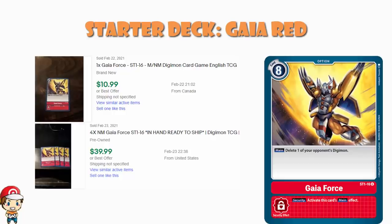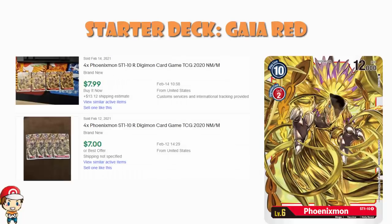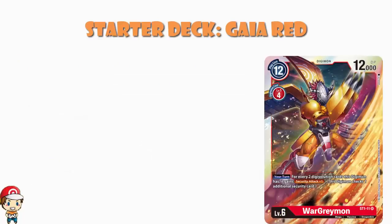Gaia Force might be the poster child of the theme deck, but let's not pretend it's the only good card in there. Phoenix Mon is not a bad card — it's your average big vanilla card, a 10-cost to play with 10,000 power. These tend to go for somewhere in the region of $1.50 to $2 each, with a playset on eBay for about $8. That's about another $3 just on the two Phoenix Mon. There's also the foil War Grey Mon, which is exclusive, and these generally go for about $5 each.